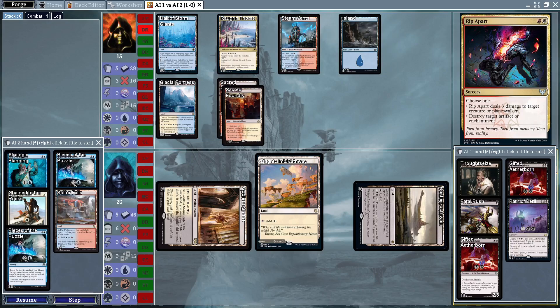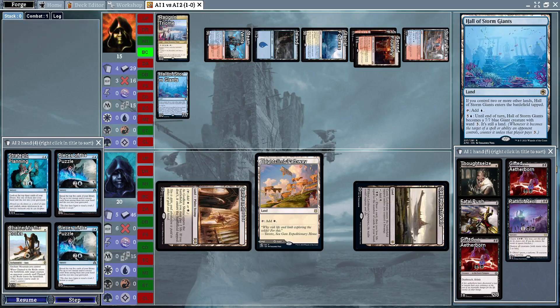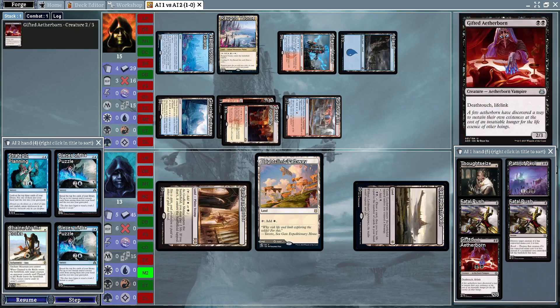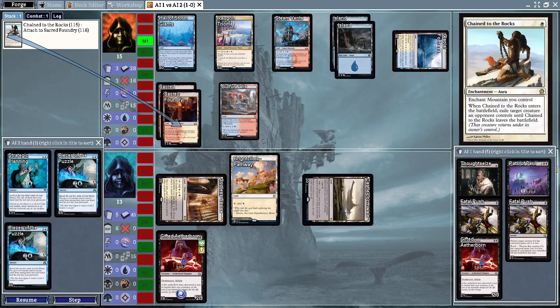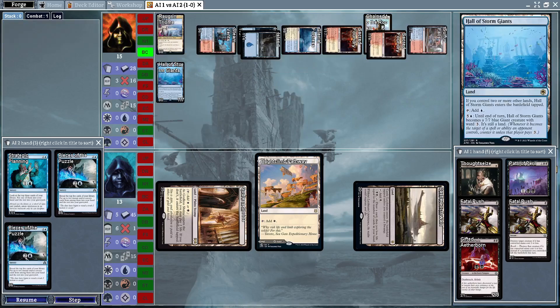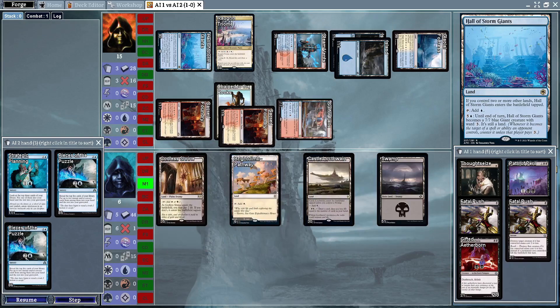Looks like we're going to see an extra turn, and a Sulfur Falls and Hall of Storm Giants which is going to turn into a 7/7 to attack in. The Mentor Control deck is going to try to finish out the game now. The opposing deck isn't really doing much — there is a deathtoucher but it's going to be taken out by Chain to the Rocks. Another seven damage puts them down to six.